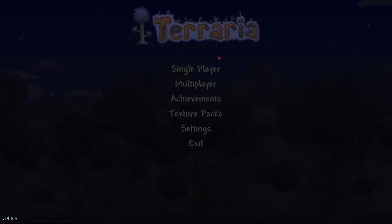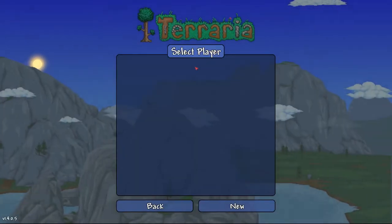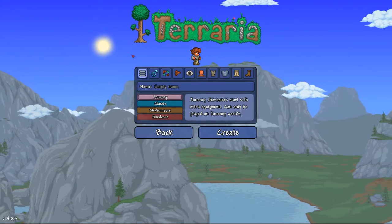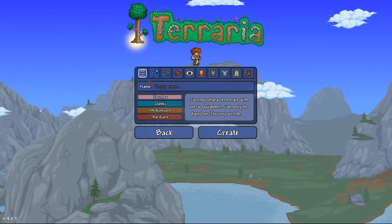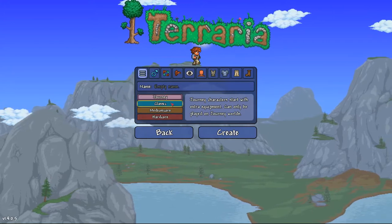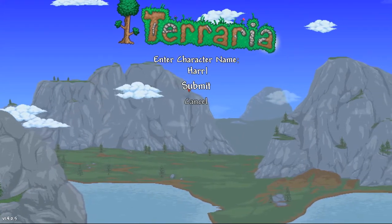In this video I'm going to be showing you how to make a character in Terraria. We click on the first tab here of single player, go down to the bottom, and click New. Here is the first display — the first tab is where you can pick the mode your character starts in and his name. We will call our character Harry.